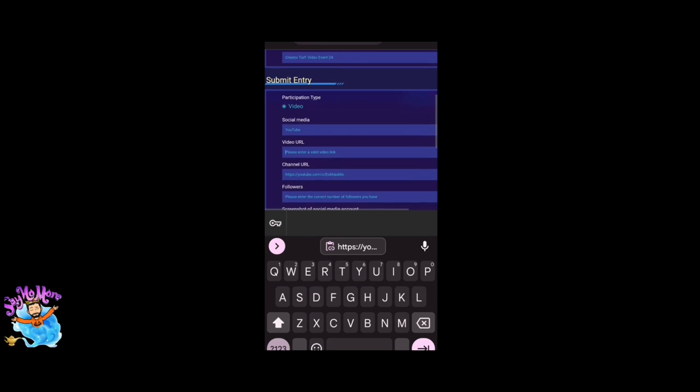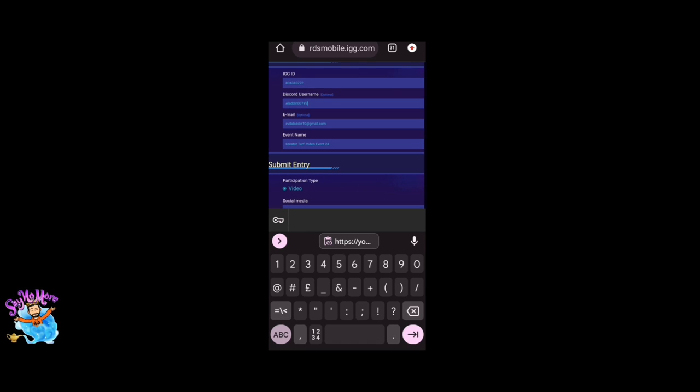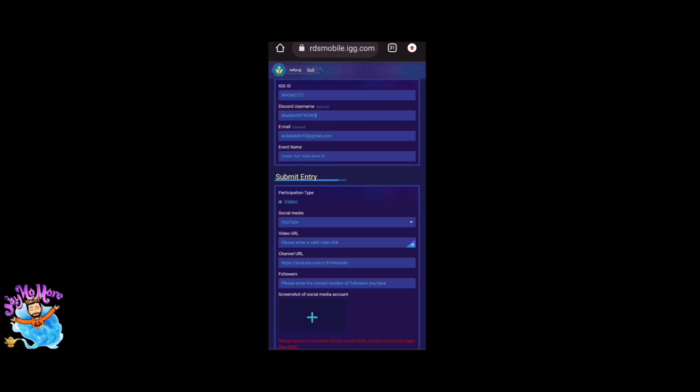Keep screenshots of your records so you can talk to customer care after winning rewards. If you are not on the Discord list or didn't get the reward, you can check on the Lords Mobile official Discord in the winner announcement section of the creator event. The Lords Mobile official Discord link is in the description.